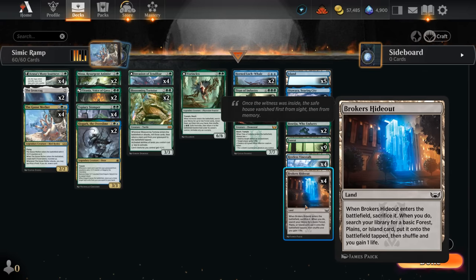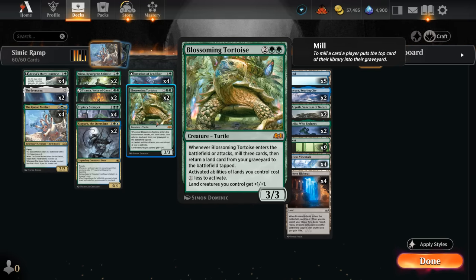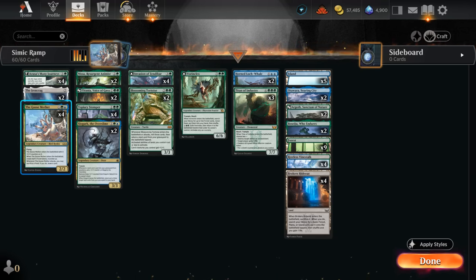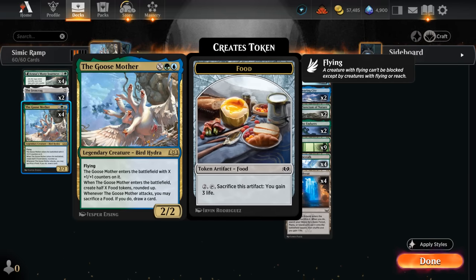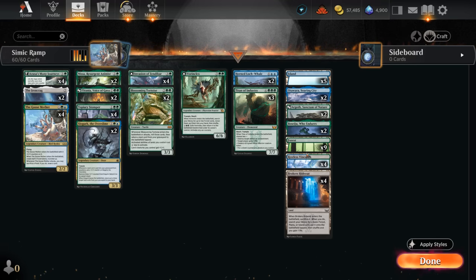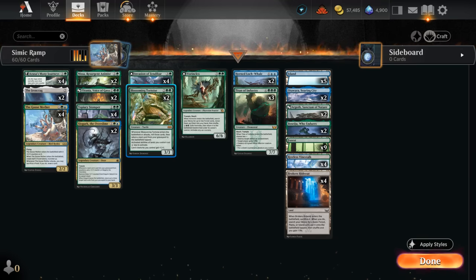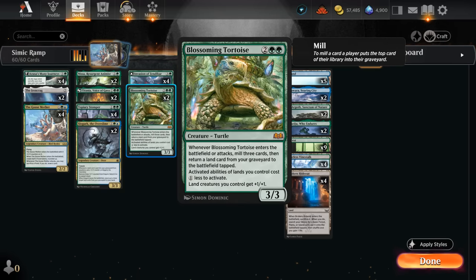Four copies of Broker's Hideout — it can get a forest or an island in this deck while gaining one life, and then it's in our graveyard, so we can always get it back with Tortoise if we didn't mill any additional lands. The Tortoise also pumps up our creature lands. We've got four copies of Restless Vinestalk, which can turn into a 5/5 creature with trample, and when it attacks can turn another creature into base power/toughness 3/3 until end of turn. So it can even pump up our Goosemother, which has base power/toughness 2/2, giving it one extra damage — or it can potentially shrink larger creatures from the opponent into a 3/3. And Tortoise not only pumps the Vinestalk, but also makes it cheaper to activate.